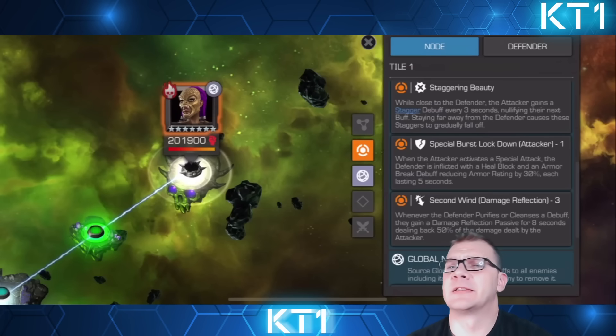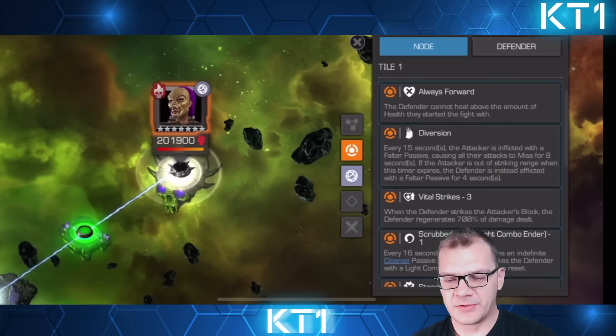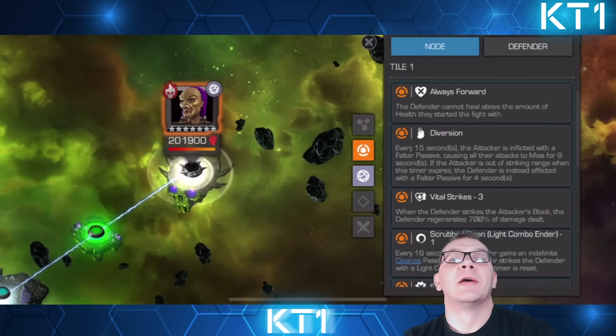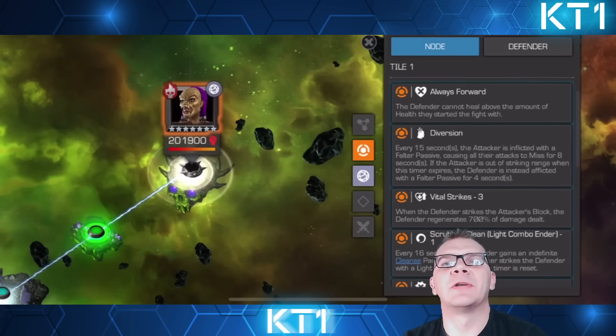Let's break down the nodes — I did post a video about the leak nodes yesterday and they were entirely accurate. The entire point of this fight is to finish your fights with light attacks and then you're kind of good. The Diversion node means every 15 seconds the attacker is inflicted with the Falter passive, causing all their attacks to miss for eight seconds. If the attacker is out of striking range, then the defender is inflicted with Falter. Keep in mind Jabari Panther ramps up when she misses, so you can use Falter to your advantage — but it can complicate the fight when she enters Huntress Sense.